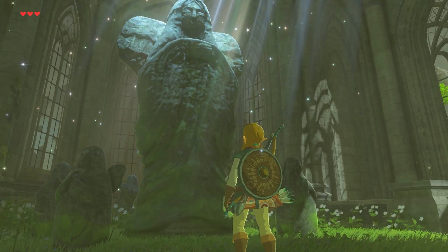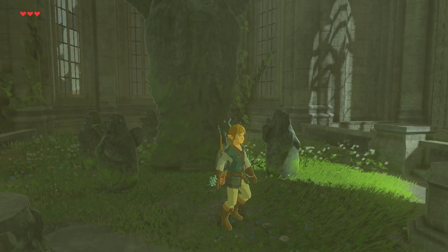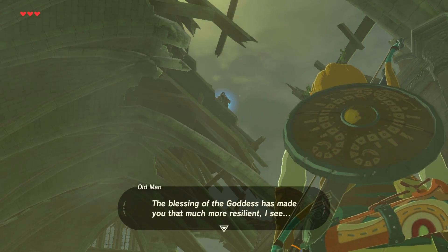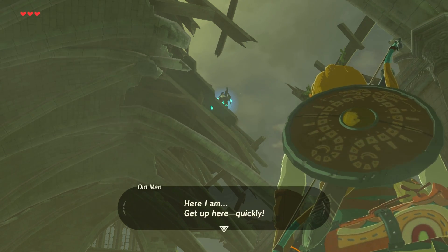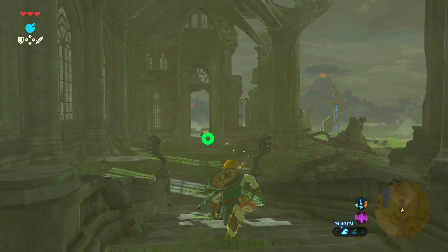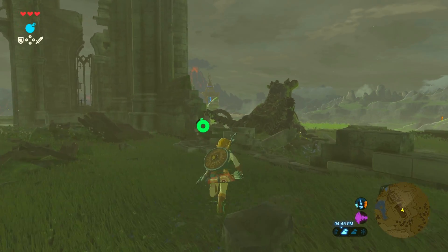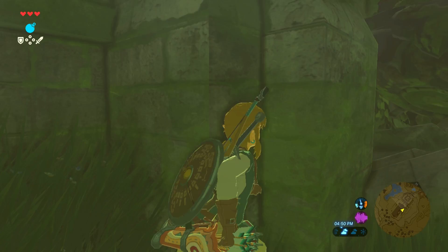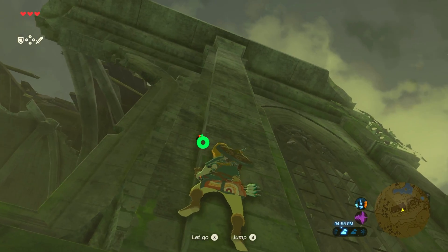Go and bring peace to Hyrule. We used our treasure — the spirit orbs that were supposed to be for the old man — and he's a little mad about it. The blessing of the goddess has made you that much more resilient, I see. Here I am, get up here quickly. He didn't care about that treasure — that was more of a test to see if we were ready for what he has to offer. There were some hints there that we saw already, but we are getting into story territory here. This is going to be our first big cutscene.